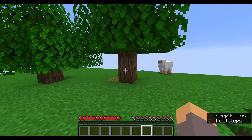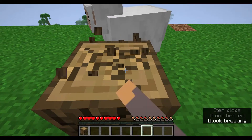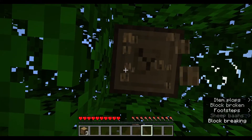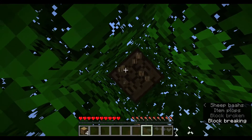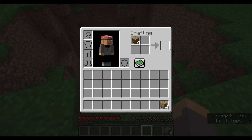So let's just get started by punching down a tree. This time there's actually multiple trees, so there's actually a solid chance of getting a sapling - you know what, it's guaranteed. Let's start mining. Let's put all this in.